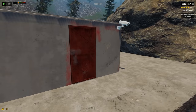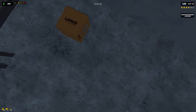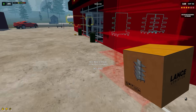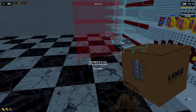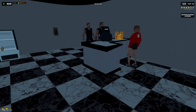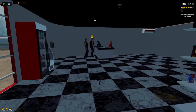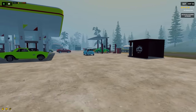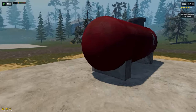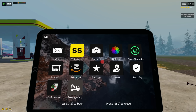We've got the extra cooler placed inside — how fancy! I want to get the shop fully stocked. Let's grab the double shelf and throw that in here. It looks like we can fit two more double shelves and maybe another cash register over there. Let's collect our money — a thousand dollars, there we go! Let's make sure the fuel's looking good — fuel's looking good.